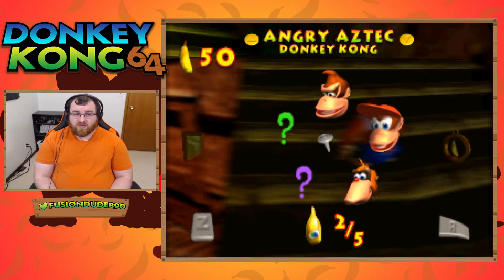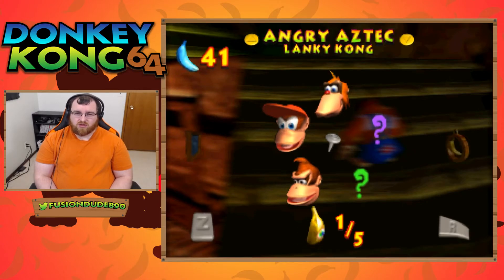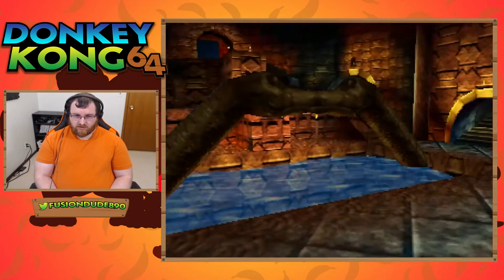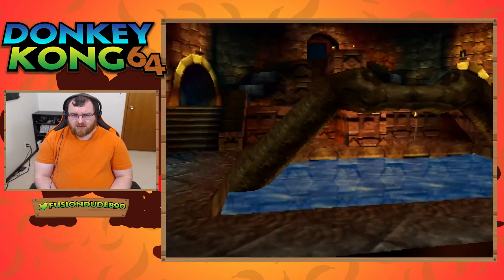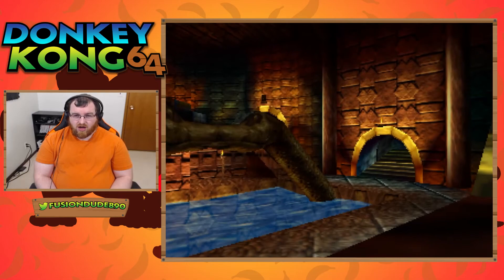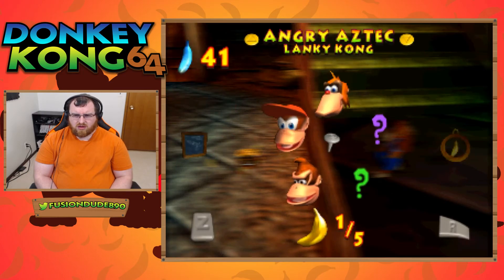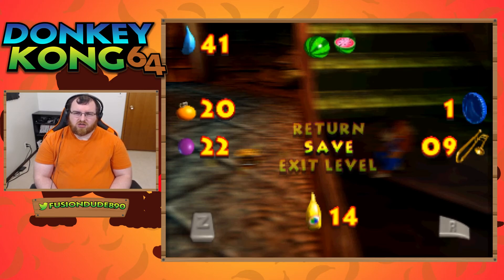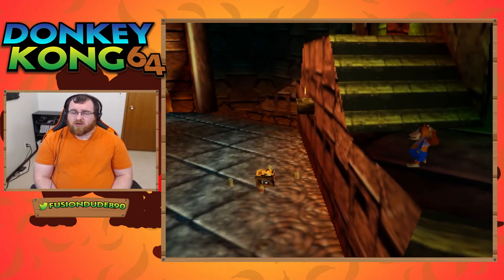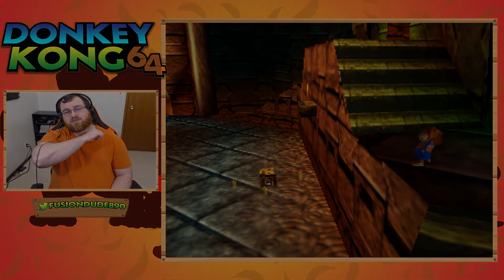We've unlocked with DK 50 bananas and 2 golden bananas, 45 bananas and no golden bananas for Diddy, and Lanky has 1 golden and 41 blue bananas. So hopefully that goes well — next episode we'll continue on with Lanky. We need to try to find Cranky Kong so we can learn our special abilities: Diddy with his jetpack, Lanky learns how to walk on his hands, and DK learns invincibility. I should be able to learn all those moves as soon as I find Cranky — I visually know where he is but I don't know how to get there. Anyway, hope you guys enjoyed the video — please leave a comment down below. I'll see you in the future, hope you guys had a fantastic day, and don't forget — always be awesome!